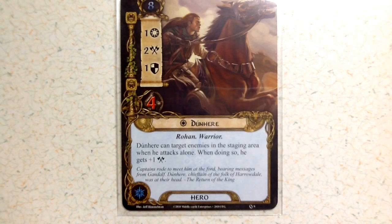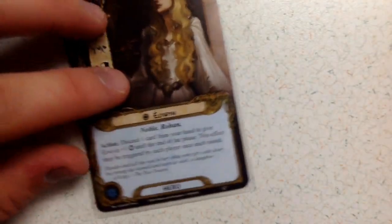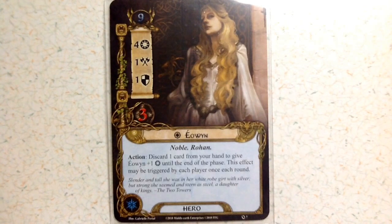Finally we've got Eowyn with a threat value of nine. She's got four willpower — very powerful — one attack, one defense, and three health. Her action: discard one card from your hand to give Eowyn plus one willpower until the end of the phase. This effect may be triggered by each player once each round.